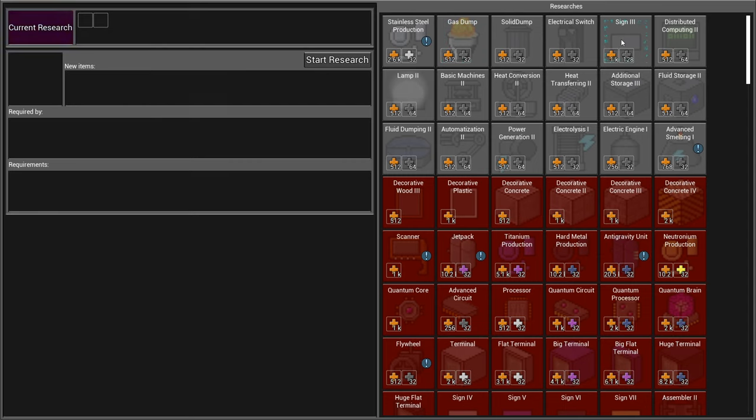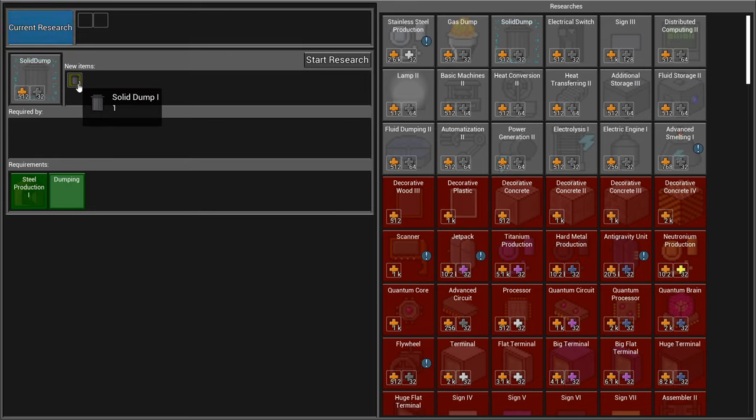Let's see what we want to do first. We've got advanced computations, we can't do the complex one yet. The solid dump I think is just if you have extra or waste materials you can send it into this garbage can - it'll just disappear from the game and keeps your production running. Signs not yet. Distributed Computing Two might not be a bad idea.